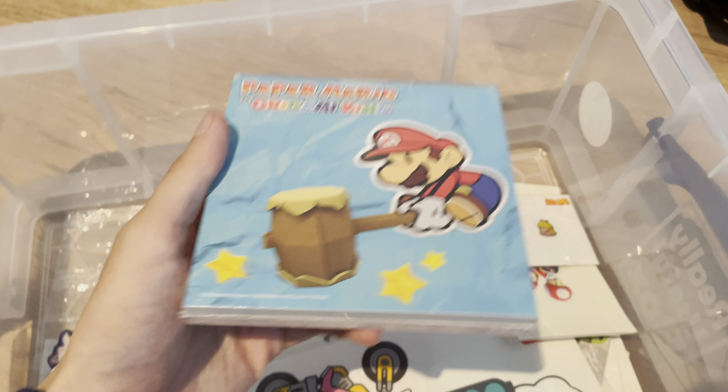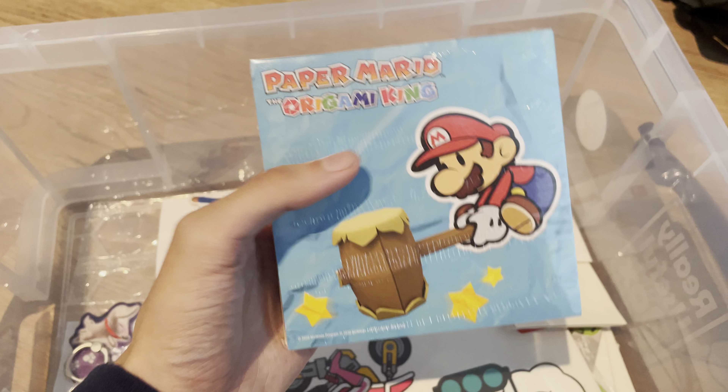This is a little keychain from Splatoon — for some reason they packaged it in these weird bubble wrap things, but it was a Pokémon collab. I think there are a couple more in here. Yep, there's another one, and I think there's one more somewhere — yep, here it is.